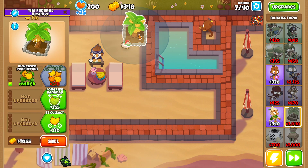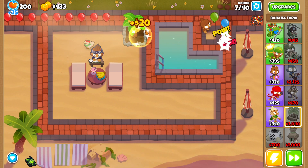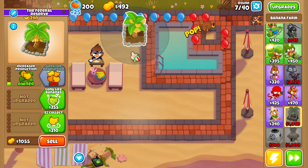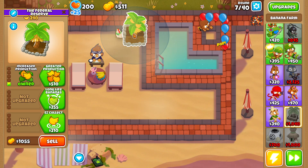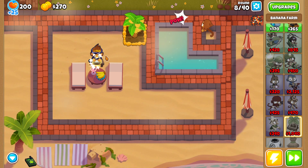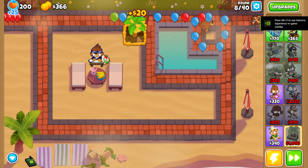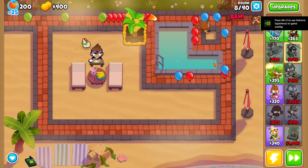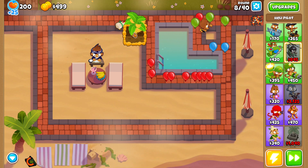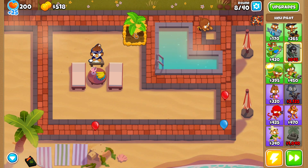We are just going to get five or six 2-0-0 farms, and we put off placing down defenses as long as we can. We can get away with just a Dart Monkey for now, and we will get a heli pilot next. I have dabbled with moving into a boat next, but the cheaper military unit — you just save so much money if you go straight to the helicopter. It looks like we should probably start going for the helicopter now.